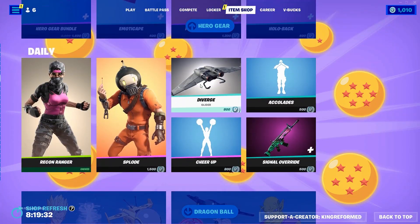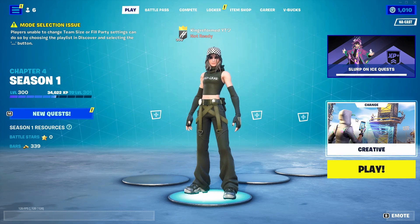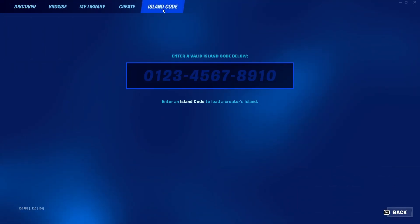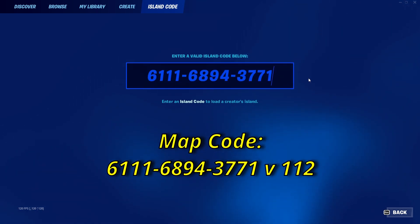Now with that out of the way, let's get into the video. The first thing you want to do is open your game library on the right and open to the island code. Once you get this code typed in, I will leave it on the screen for a few seconds.